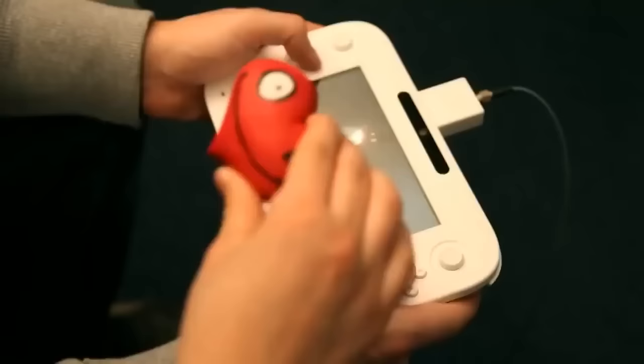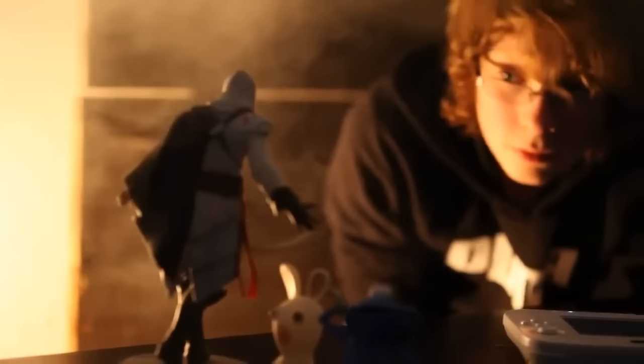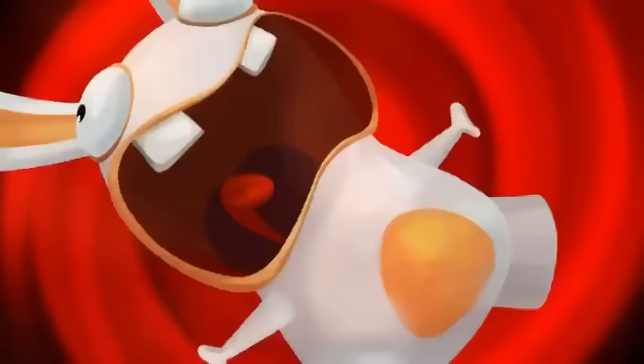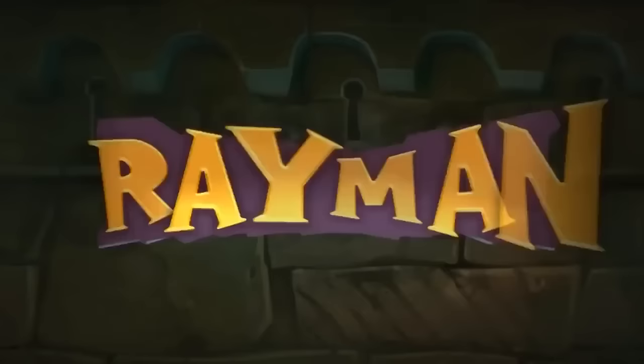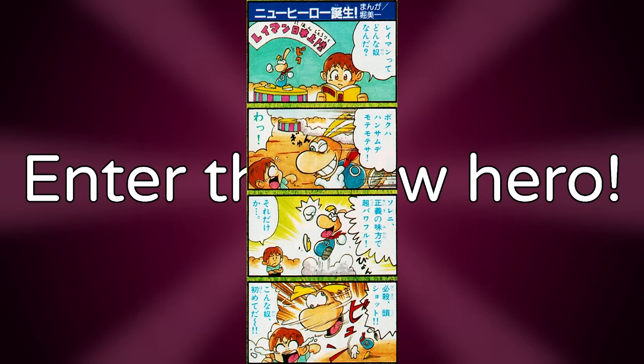Rayman amiibo. One leaked insider trailer of Rayman Legends shows people putting a Rabbids figurine and a Heart figurine on the Wii U gamepad that would affect the game. Though it was later said by a dev this was never an intended feature — just a joke trailer to make fun of the Toys to Life games that were popular at the time. Interestingly, in the files for Super Mario Maker for 3DS, Rayman is mentioned in the names for the amiibo figurines, though an official Rayman amiibo was never released.